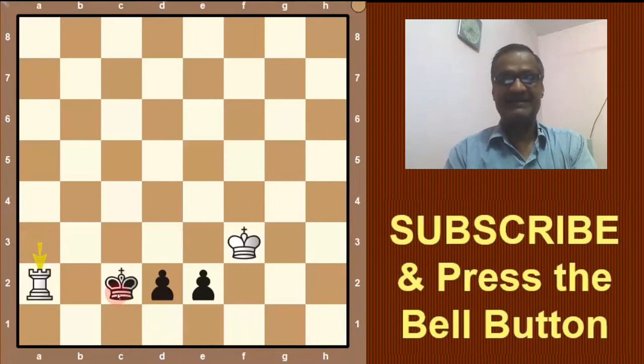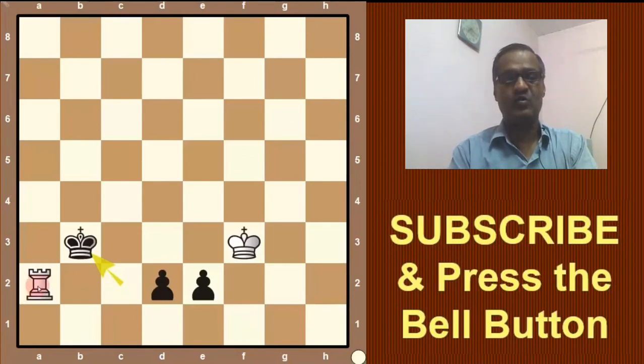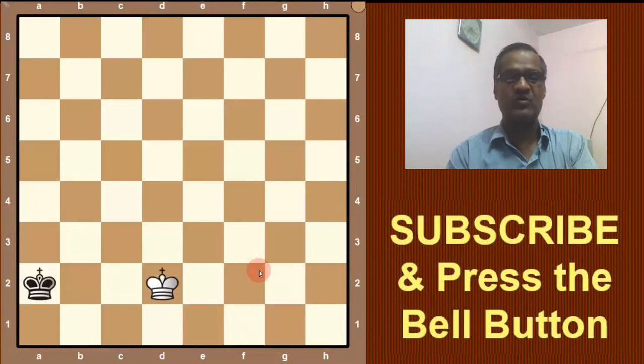If king on b3, then what can white do? White can take this pawn with the king and the game is drawn. King takes pawn, king takes rook, king takes pawn and the game is drawn. So we will take back and show our last option.